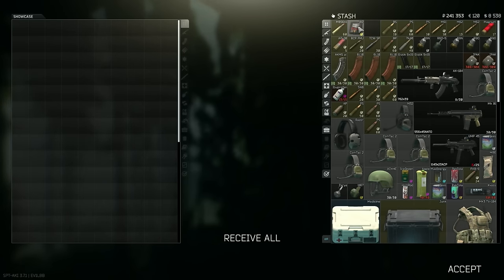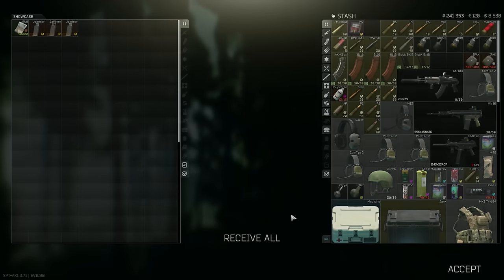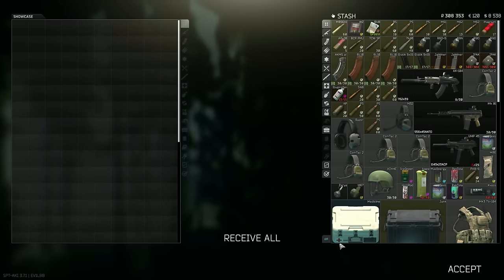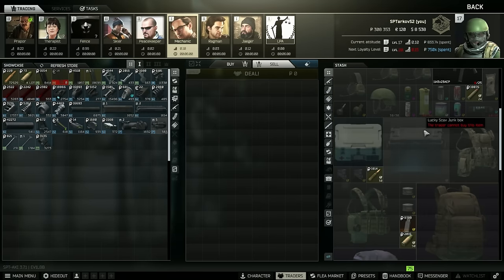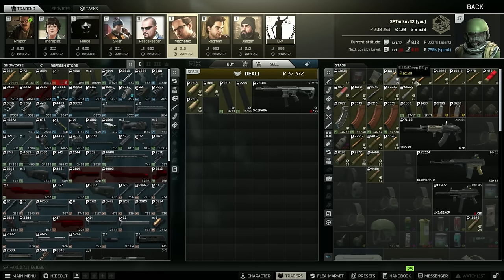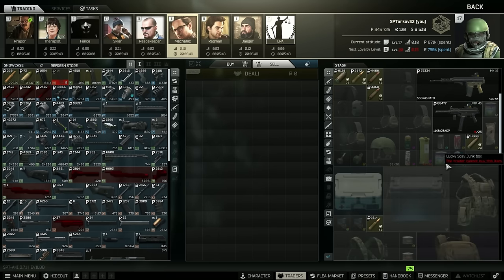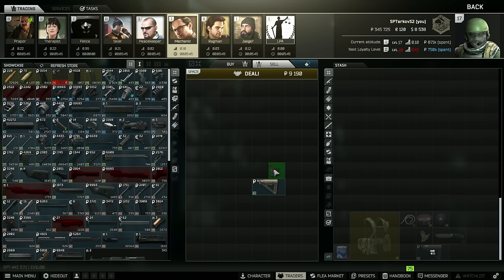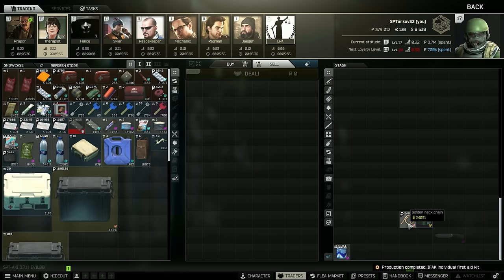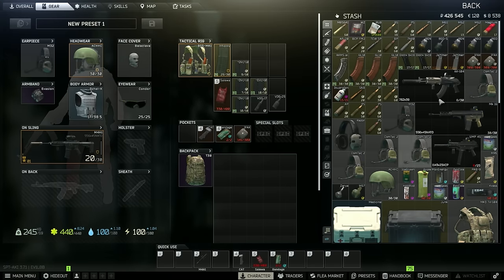We did sell some stuff, and we completed a few quests. Jammers for that quest. Skier — we'll sell all that. Sell these to Mechanic, he gives us the most money. Ragman, that and the cotton. Therapist, all the rest of it. The knife to Jaeger. With that we're at almost 4,300k. We might actually make another 400k.